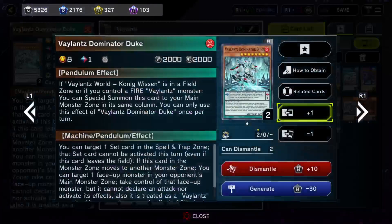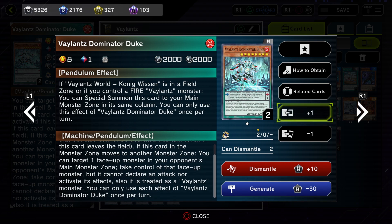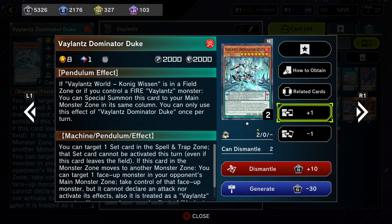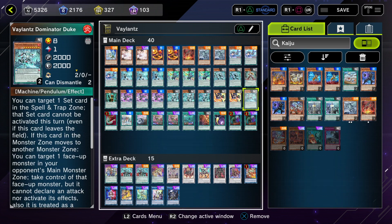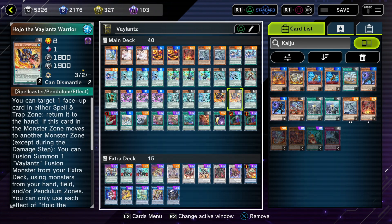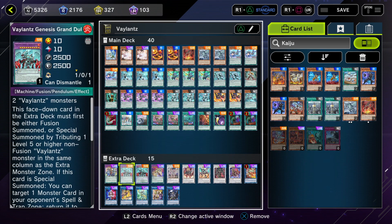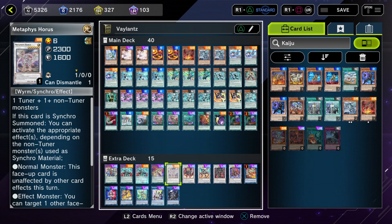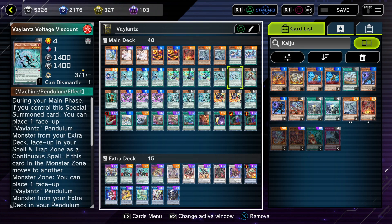I'm running two Hojo — you could probably cut this down, but I like his fusion effect. If this card moves, you can fusion summon using your hand, field, or pendulum zone. Dominator Duke says you can target a set card in the spell and trap zone so it cannot be activated. If this card moves, you can target a face-up monster in your opponent's field and take control of it, but it can't declare attack. So between Hojo's fusion summon and Dominator Duke's monster steal, those are how you want to manage the ratios for getting into your boss monsters.